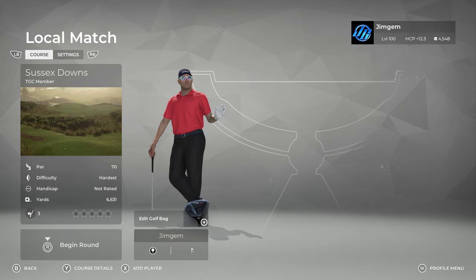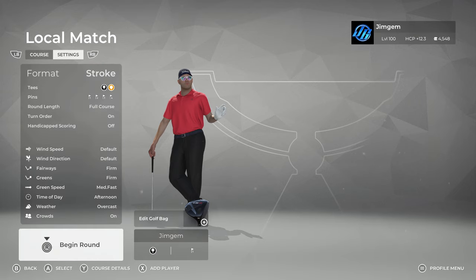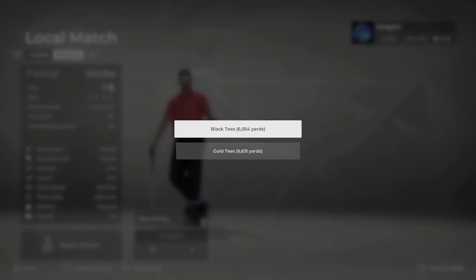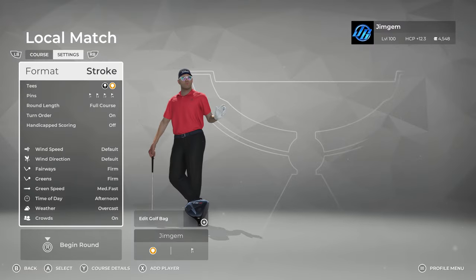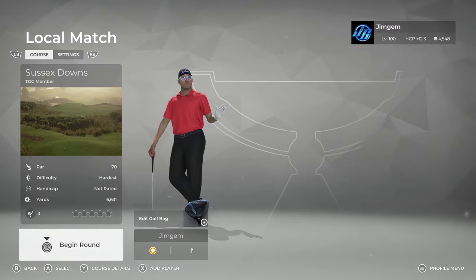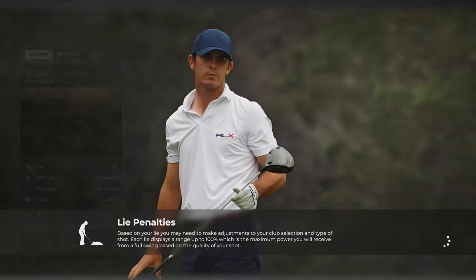So let's have a look at what we have here. I always play written on default, I don't change anything. The fairways are firm, the greens are firm, green speeds are medium-fast, time of day is afternoon and it is overcast. We're going to go off the gold tees — 6631 yards — seems a bit short, but we shall see. Let's get into it.